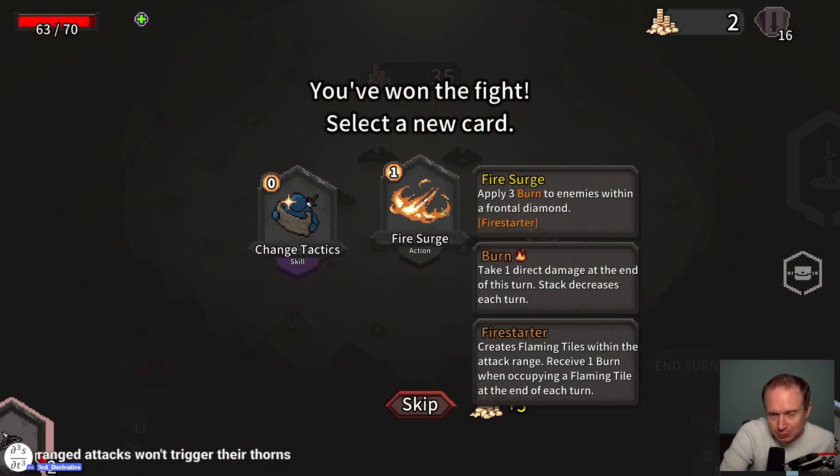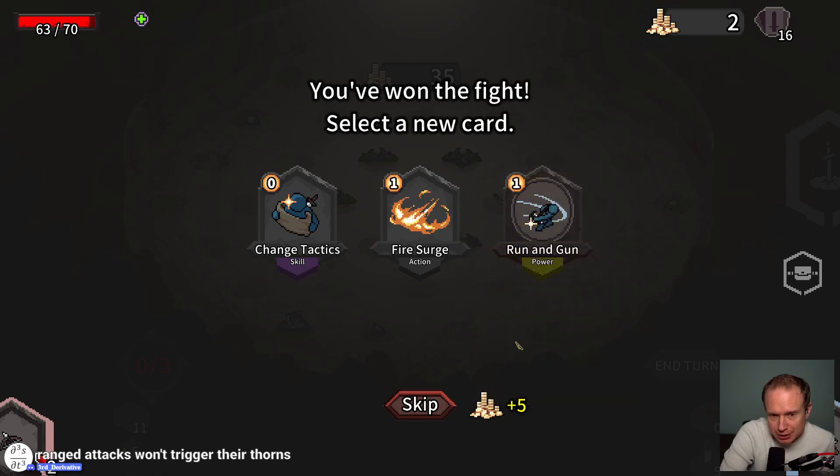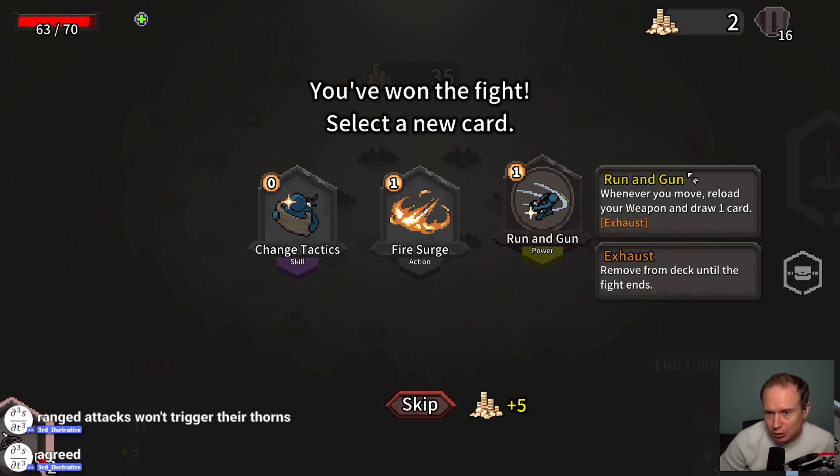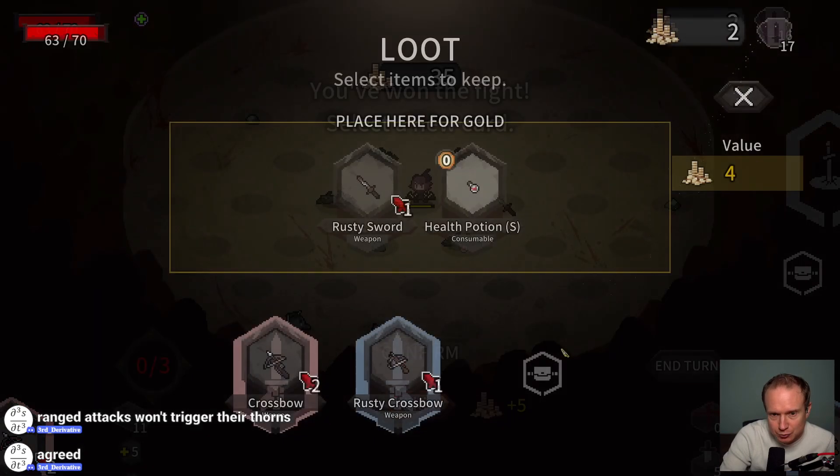Range attacks won't trigger their thorns — that's always a good hidden mechanic, third derivative, that they just don't tell you about. Apply 3 burn to enemies within the frontal diamond, takes 1 damage. I kind of like Fire Surge. Run and Gun — whenever you move, reload your weapon and draw one card. This is a power I like — this seems really good for us.